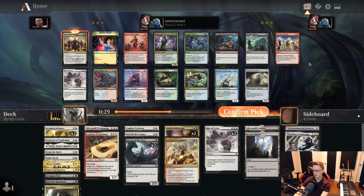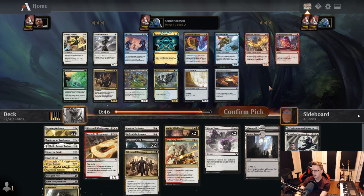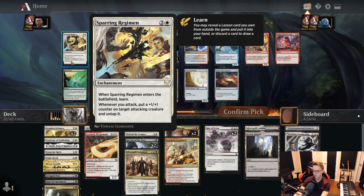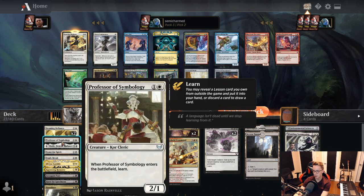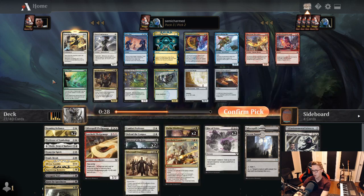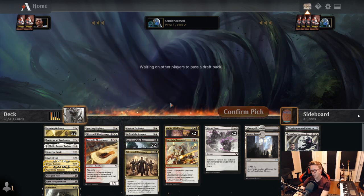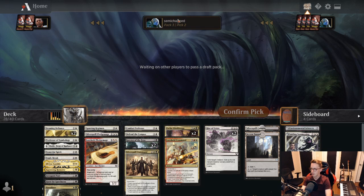Keep in mind what's in this pack — we need more lessons. Pest Summoning is not really what we want. We probably don't need a third Rise, so if it comes back we'll look to take the Summoning instead. And wow — Sparring Regiment! Excellent learn card, one of the best rares in the set. Really going to reward us for having more low-drop creatures. Right now we've got Shale, Professor, Spirit, Poet, Hunt — only five, and not all great. Any good 2-drop we see at this point we're really going to want. This deck is shaping up to be pretty powerful.